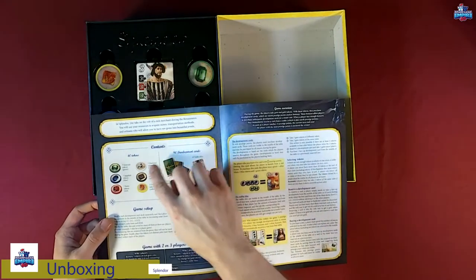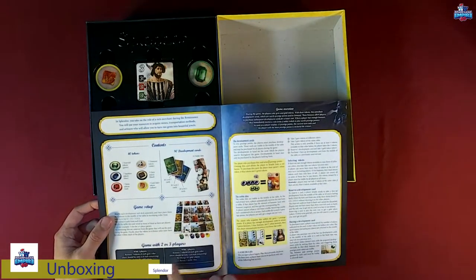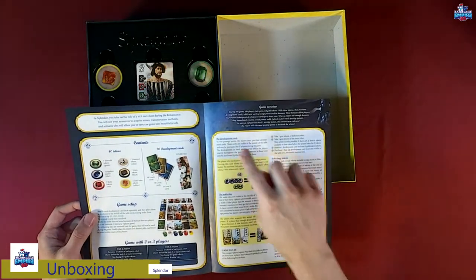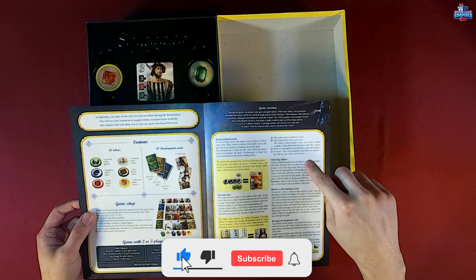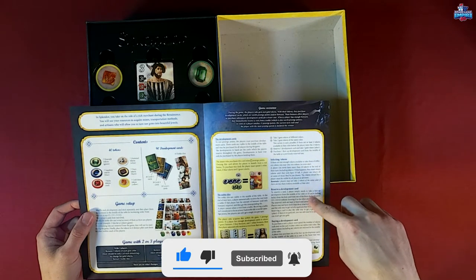First we have the rulebook. It shows the contents: 40 tokens, 90 development cards, game setup, and game rules for two or three players. It also shows what each little icon on the development cards indicates, and covers selecting tokens and reserving a development card.